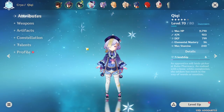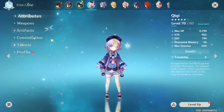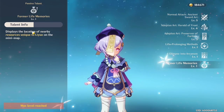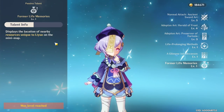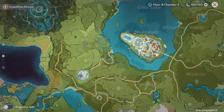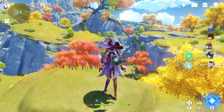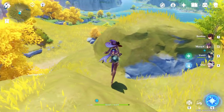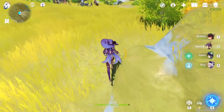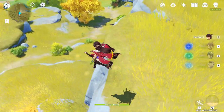Another character I want to talk about is Qiqi. If you go to her talents, it says: 'Displays the location of nearby resources unique to Liyue on the mini map.' So if you look at your map you see there's nothing on it normally, but if we go to Liyue, you'll see there's going to be a hand on your map, and what that hand does is show you anything that is unique to Liyue that you can pick up or break — like Cor Lapis.